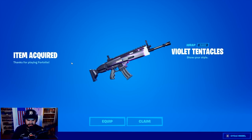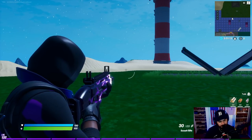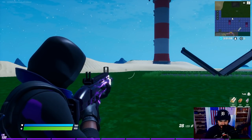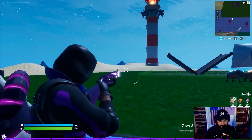A nice little dark combo here. The wrap is reactive and animated — on each shot it looks good. I like that it's a nice white glow. It looks pretty cool; we have a lot of purple in the game so it's going to match a ton.